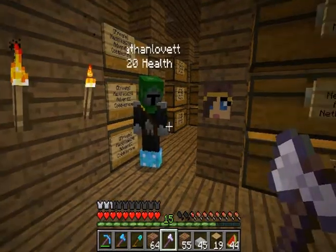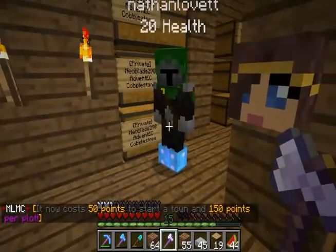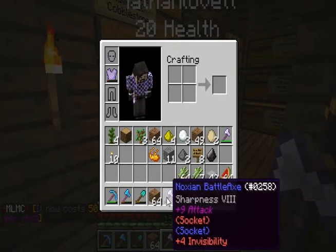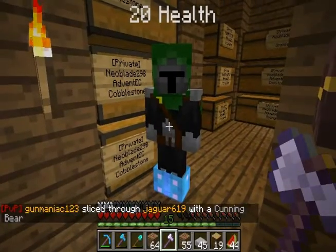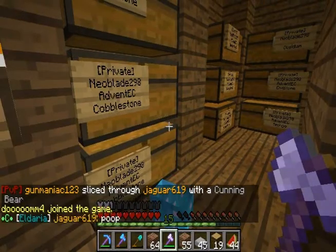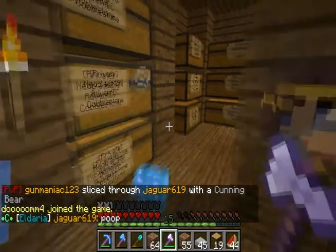To elaborate on what I said earlier, I'm going to be using Nathan Lovett. This is his weapon: Noxium Battle-X with plus 4 invisibility. Now, if an effect is positive, it will deal the effect on the enemy, not yourself. So as you can see here, when I hit Nathan, he becomes invisible, but I do not.